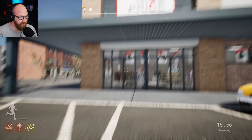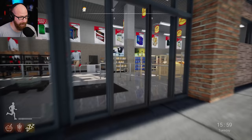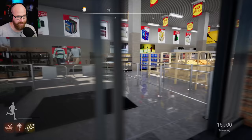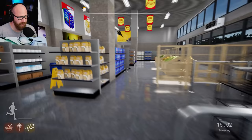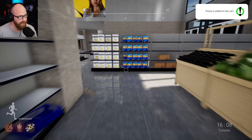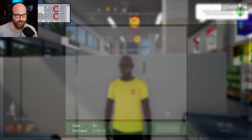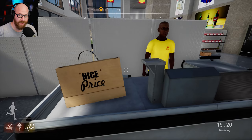Hello everybody, welcome back to 'Live the Life' — getting back into the game and continuing our virtual life. Last time some people thought I stole apples, but I'll show you how it actually works. If I come over here and say I want to buy pasta, I click and pasta's been added to the cart — it doesn't go into your pocket. We go around to the cashier, interact with him, and purchase the pasta. Boom — thank you for your purchases.